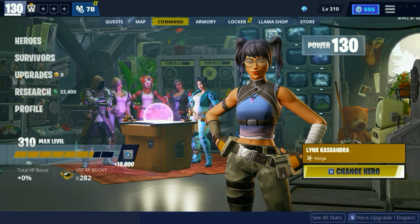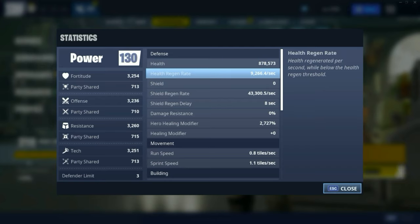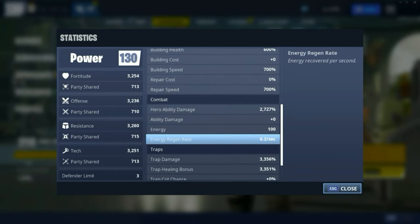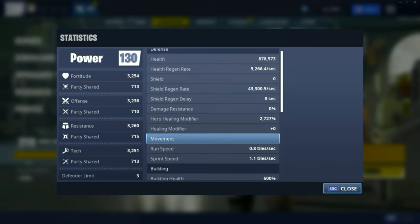Tip number seven is clicking the See All Stats inside of the Command tab. You can look at specific statistics of your profile, such as movement speed, building speed, energy regen rate, trap crit chance, trap healing bonus, stuff like that.